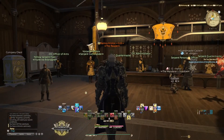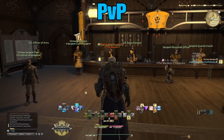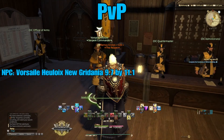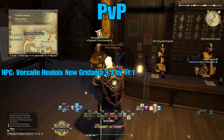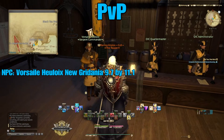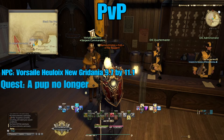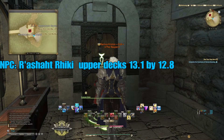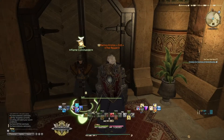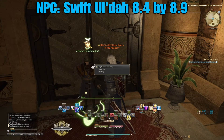It is also at level 30 that you unlock PvP. To do so you must go to each of the grand companies. For the Serpents, talk to Vorsaile Heuloix at the Adder's Nest headquarters at 9.7 by 11.1 — his quest is called 'A Pup No Longer.' For the Maelstrom, come to 13.1 by 12.8, and for the Immortal Flames head to Ul'dah at 8.4 by 8.9 and talk to Swift.